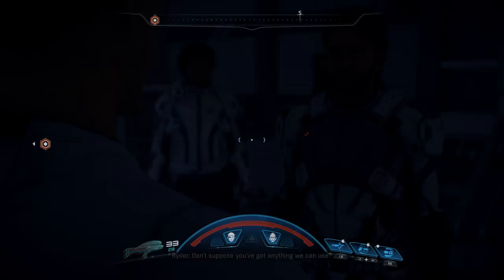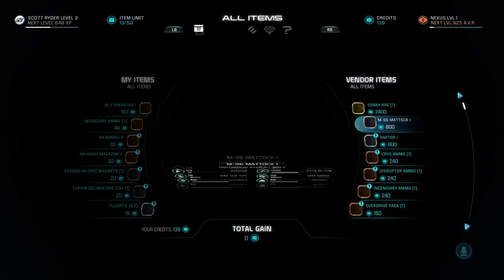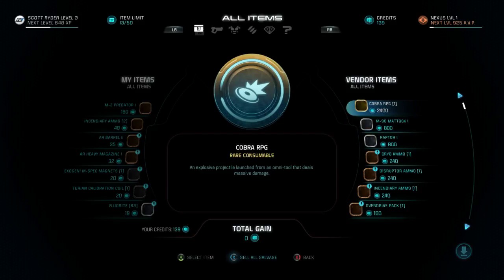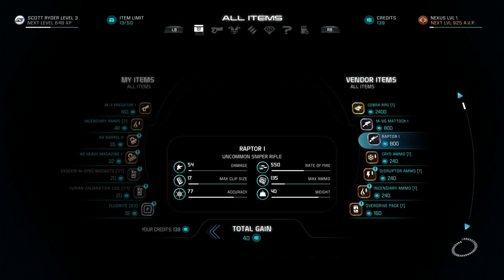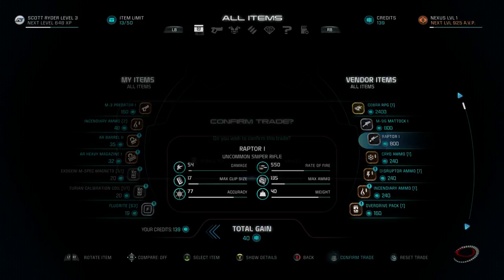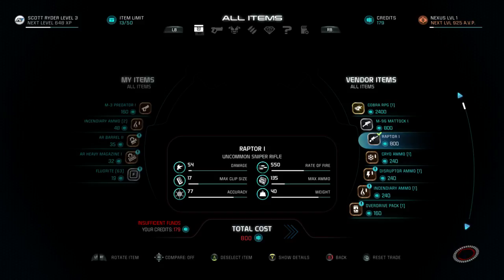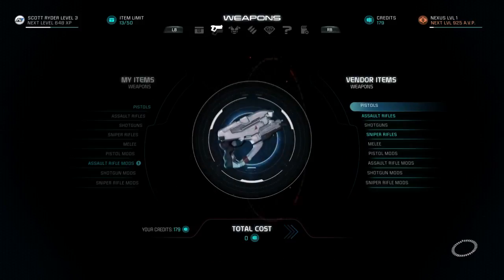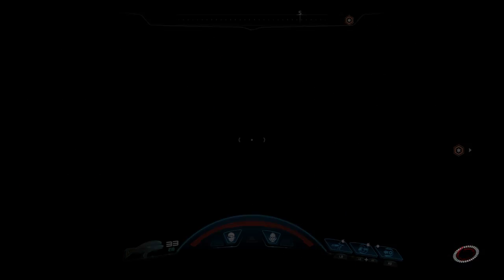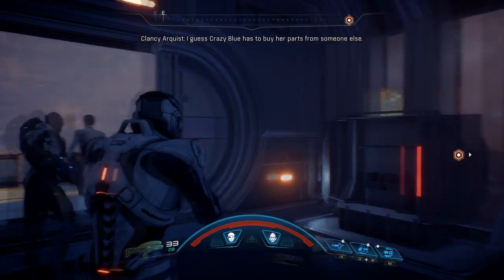Don't suppose you've got anything we can use? Oh cool, so he's got a Cobra RPG. He's actually got some pretty cool weapons. I believe this is a sniper. I had no salvage. Raptor - can I afford that? No, I can't. I don't think I can afford anything. Yeah, I can't afford anything from this guy, it's too expensive. That sucks, I was hoping to get a nice new weapon.